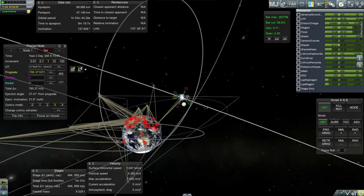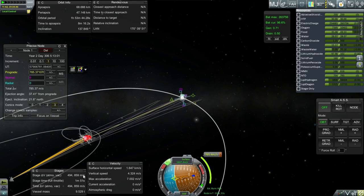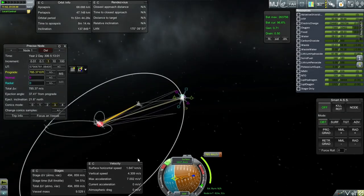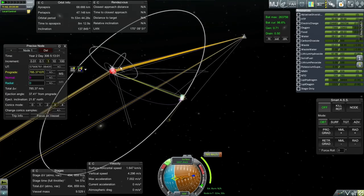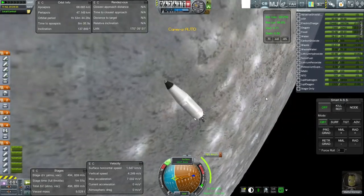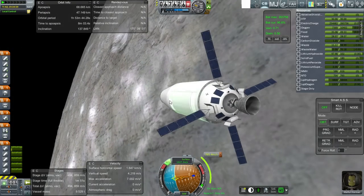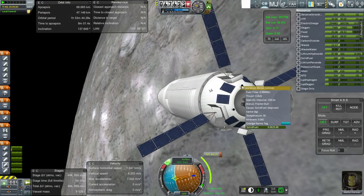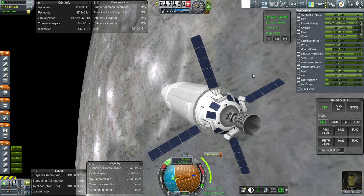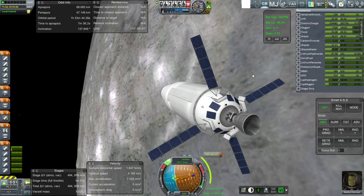I just need to make sure I hit the right number on the burn, but it looks like this transfer stage could have handled the whole thing all on its own. You can see that this burn - I planned for 1,200 meters per second to get back. Looks like it's only going to take us 785, and we've got 860 left in this stage. So we'll have one last relight of this stage, and we'll use RCS. I'm sure the RL10 could manage another relight in real life.